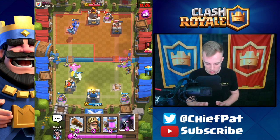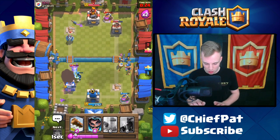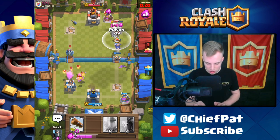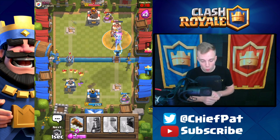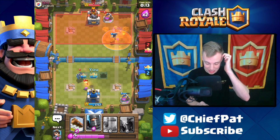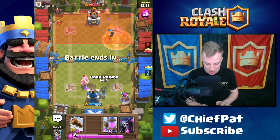Princess is going to kill those Minions. I have to do something — here goes the Prince and everything. Electro Wizard goes down, Poison Spell goes down. The Prince will charge into the tower getting some massive damage. That tower's going to go down to zero. This is going to be a battle for the ages — who is going to be the one to charge to victory?